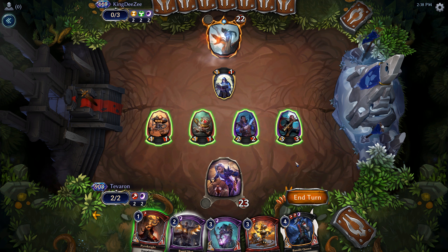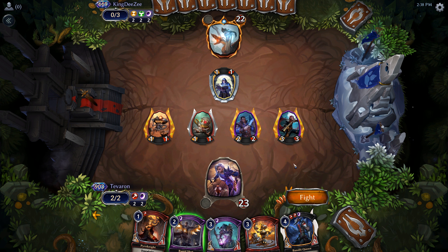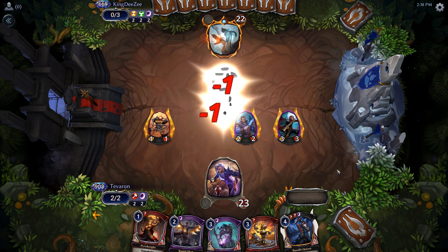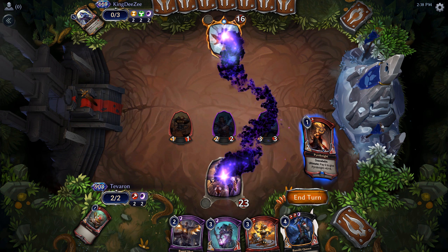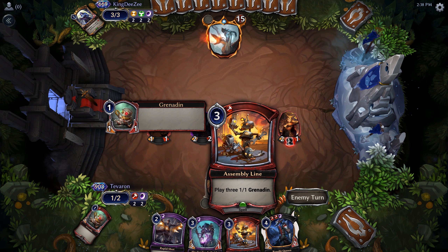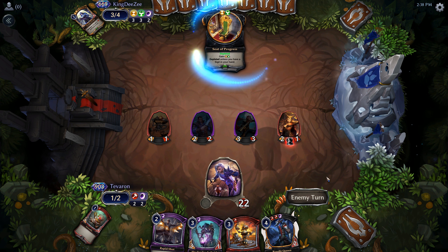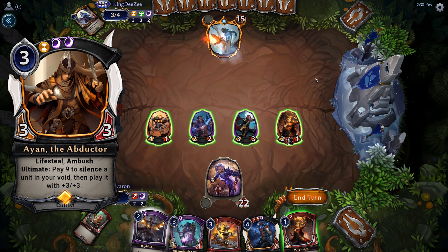So we are going to attack. If they block right here, do we Rapid Shot to protect our guy? Honestly, I don't think we do — just let it die. We'll play out Pyro Knight and pass back. We'd like to draw at least a third power to bring these cards online. Looks like that may not be in the cards. I highly suspect they will have Ayan to ambush into play here, but Rapid Shot should help us deal with that.